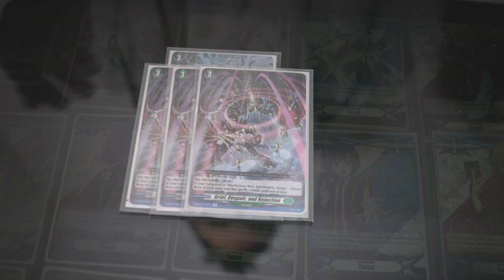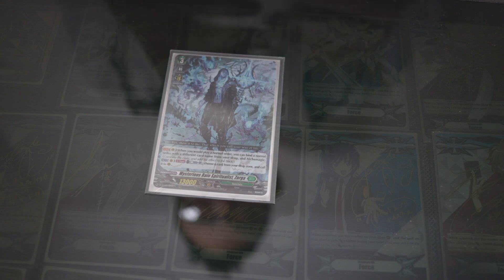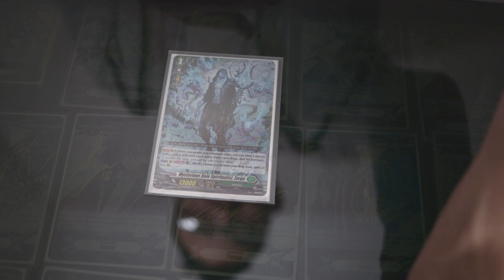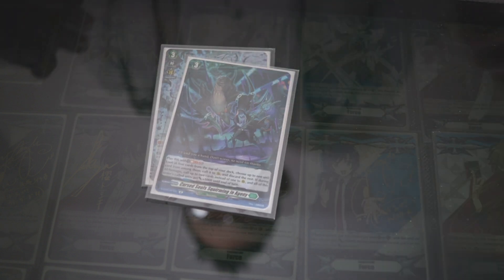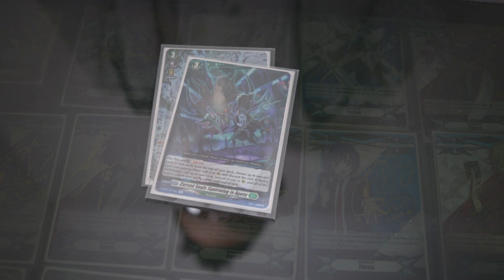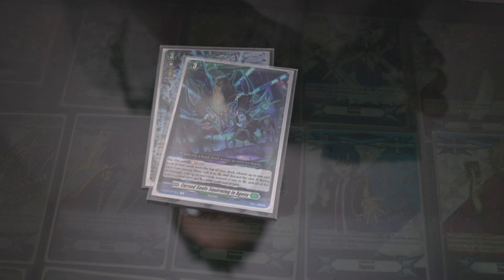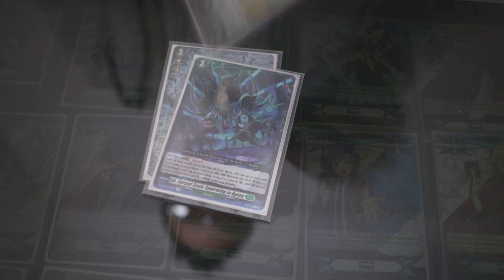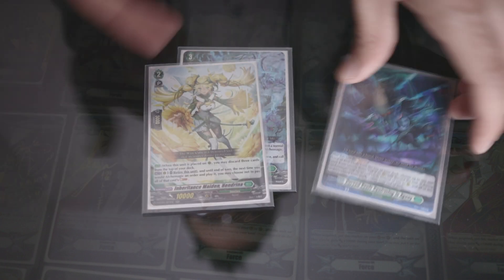Your entire front row gains against 10k — that's if your Vanguard card is our main unit. I run 1 of this. I tried doing 2, but it just didn't work well. It's Soulblast 2, but since our grade 2 retires itself, just to make it a 0 cost, it's great. So when I want to use these 2, I always use his skill to bring her back, and then use this.